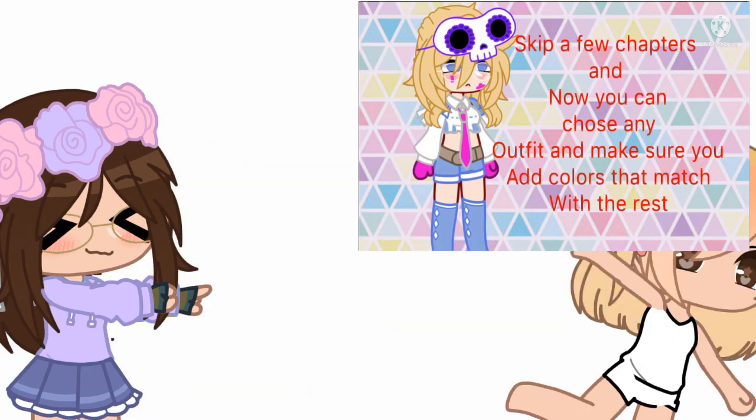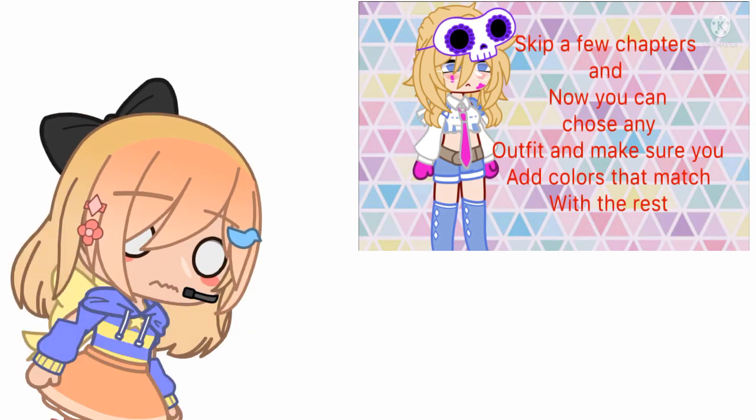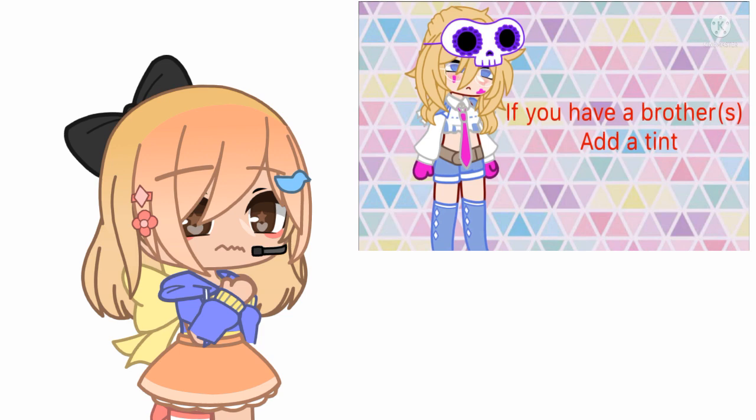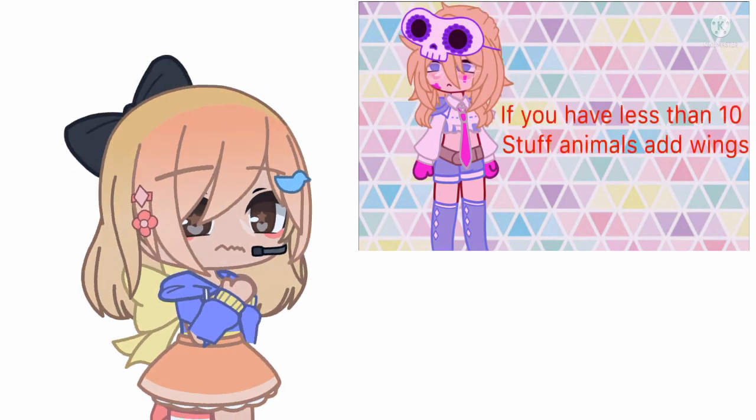Skip a few chapters and now you can choose any outfit. Make sure you add colors that match with the rest. If you have sisters, add a band-aid. If you have brothers, add a tint. If you have less than 10 stuffed animals, add wings.